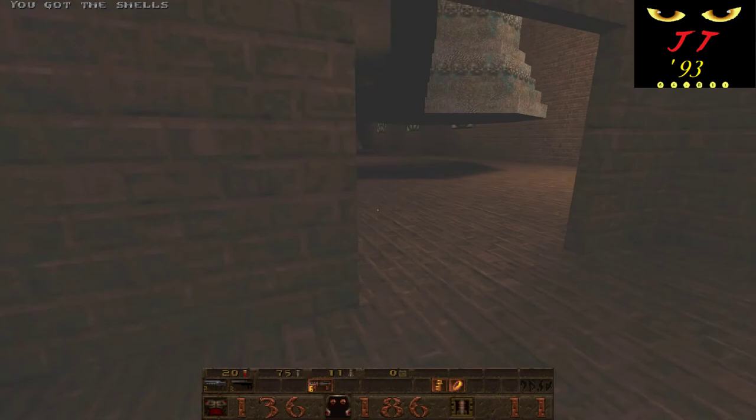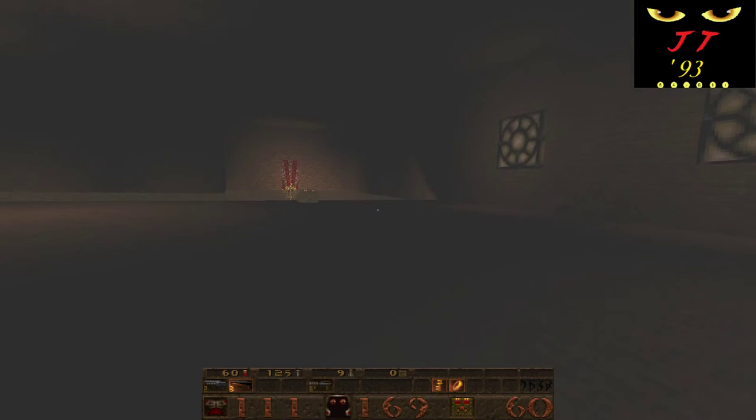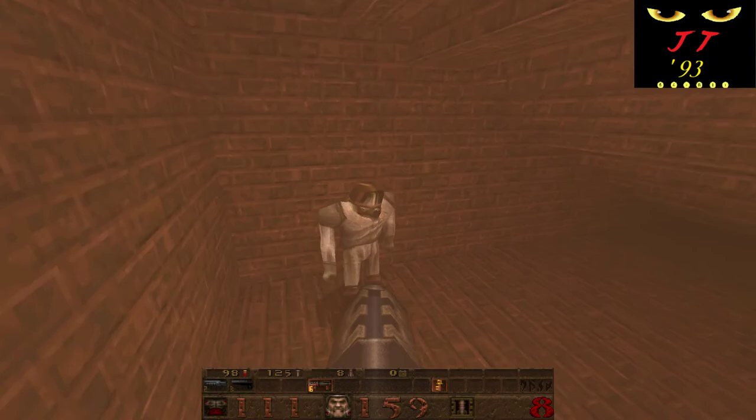Oh, this is cool. The area we were just at had that blue theme going on. This is a red brick theme, so again the duality theme is at work here — the vampire sisters, two of them, I'm assuming. There might be more, but from very early on we were hinted at that duality aspect.